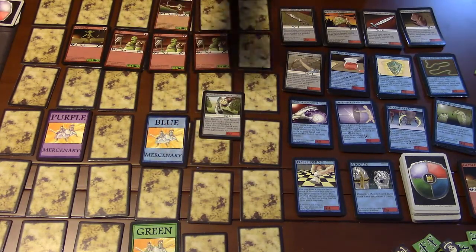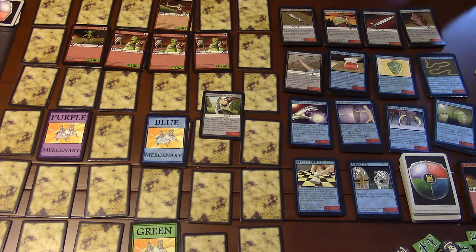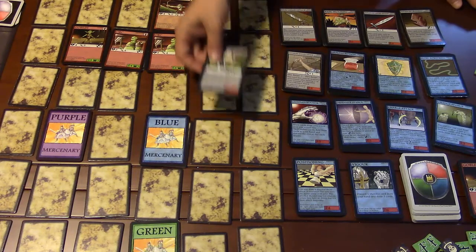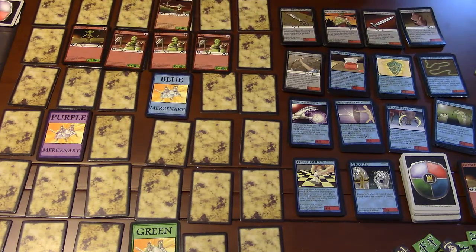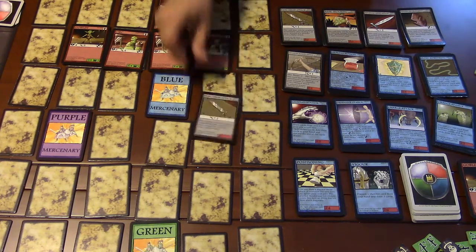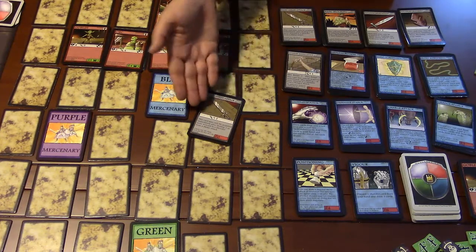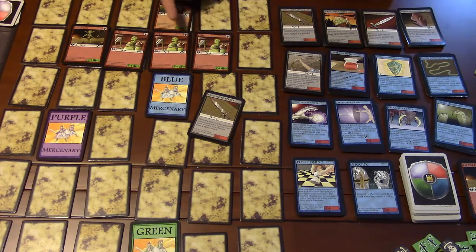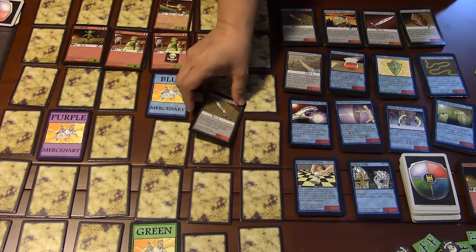I can play this ranged card — it does one ranged damage. I pick an orc and put a damage on him. Note that the minimum range is two, so if you're standing next to an orc you cannot use it on him. For a melee attack, if you're adjacent you would play a sword card. You can stack multiple attack cards — if the orc has five life and you had five swords, you'd kill him. I have one melee, so I take one skull token and put it on the orc to track that damage, then discard the card.